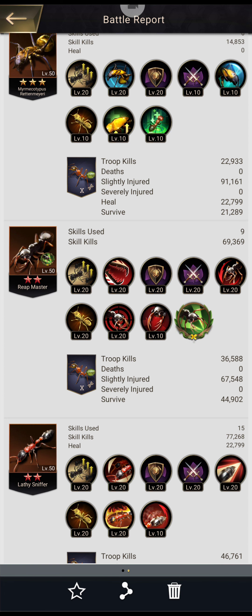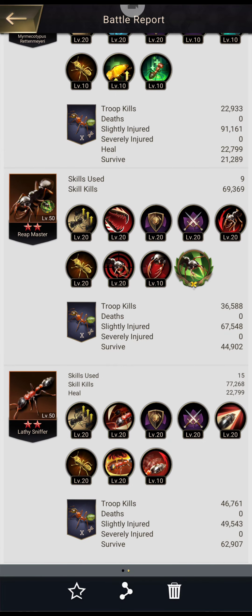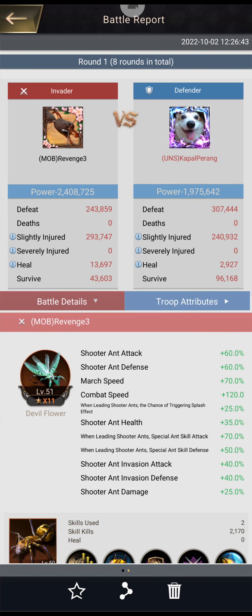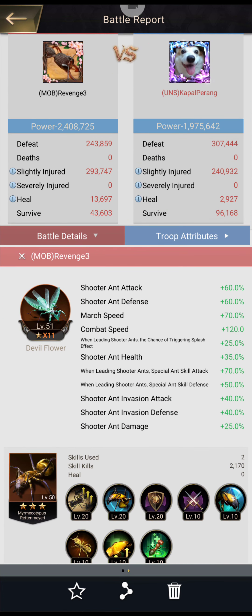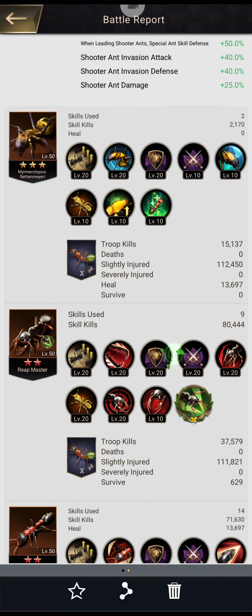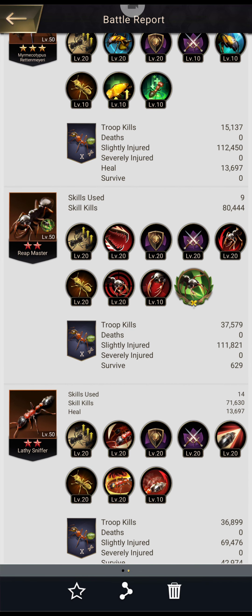So we see 15 skills, 9 skills, 6 — and it's like 23, 36, 46 troop kills. Now let's look at the one where we failed. So: 2, 9, and 14 skills. So we failed, and that's a pretty high skill count to be failing at. How much did we fail by? That's a pretty good margin. And we see the troop kills is 15, 37, and 36.